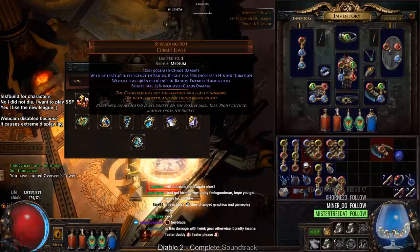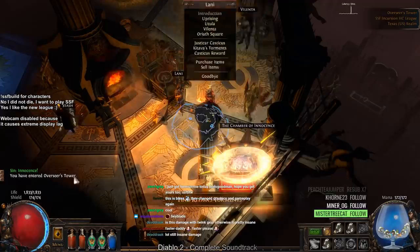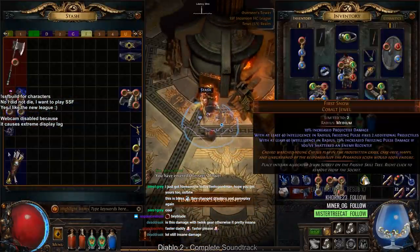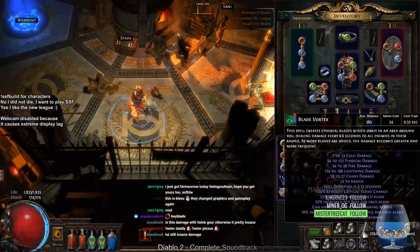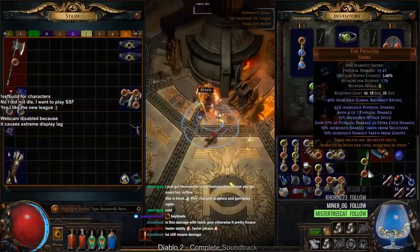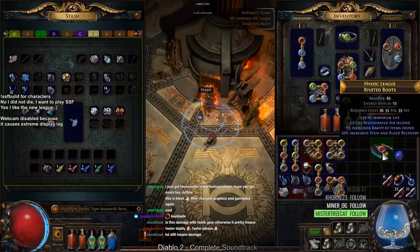Now we're going to take the first node we said we'd go for — the Freeze Pulse node. Oh, and we do have the Princess wand as well. Is the Princess better than my current weapon? It's not even close.